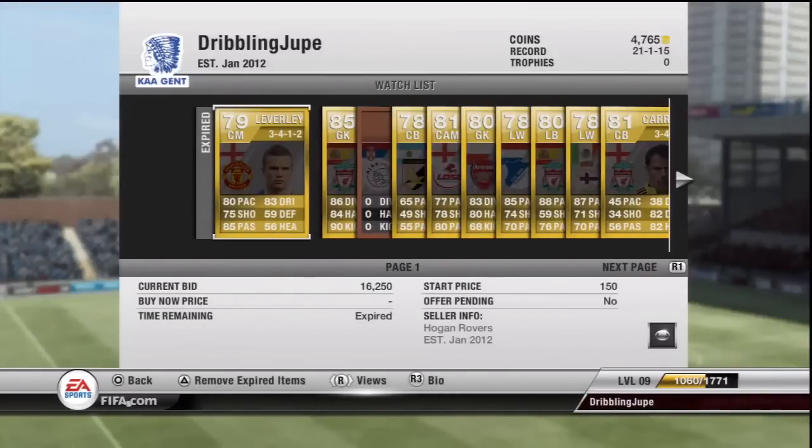OK, first we have Cleverly — he was a silver originally and this is just going to max out of the auction completely. He's 79, set in the midfield, 80 pace, 75 shot, 85 pass, 83 dribbling, and weak defence and physical stats. He's going to be worth about 40 grand — that's a complete guess — but he was worth about 40 grand as a silver, I wonder what he'll be worth as a gold.